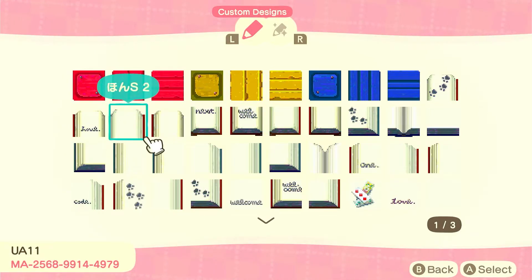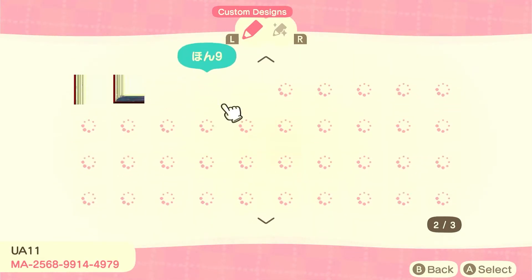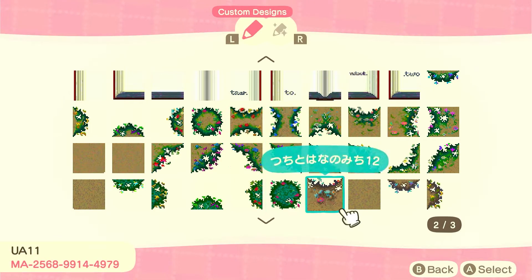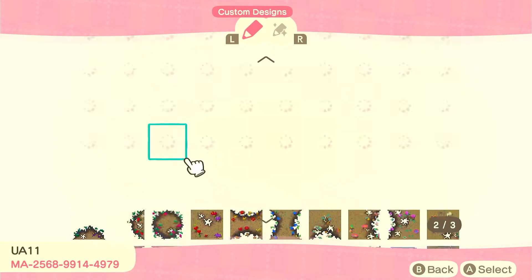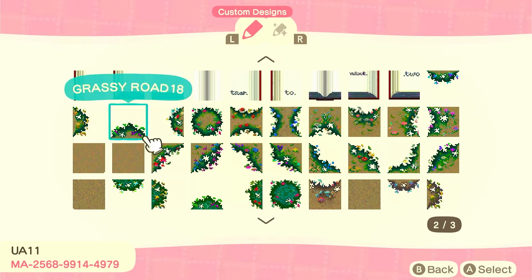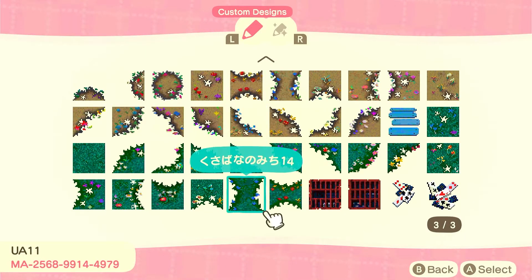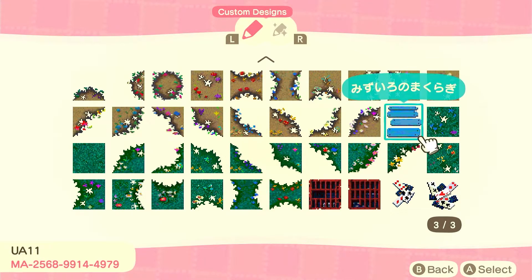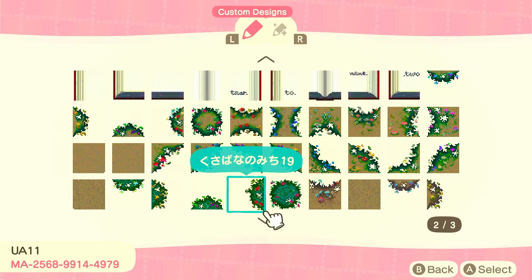The second creator is UA11, and they have absolutely loads of really cute custom designs that look like books, saying things like 'welcome' and 'continued,' and there are ones with cute little paw prints. Personally, I used their grassy road path and just used a mix of different ones throughout my island — I didn't use a full set because I didn't have space. They've got so many variants and colors and such a large array of designs that I would definitely check this creator out.